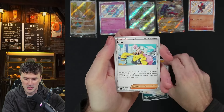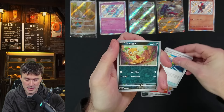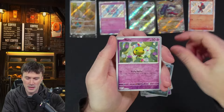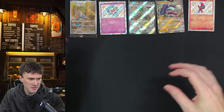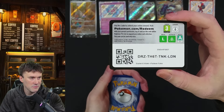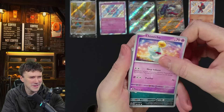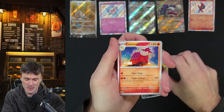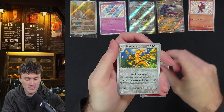Absolutely amazing. Okay, cool — let's see anything else. It felt like two cards. Silos are okay, that's fine. Two more packs left. The code card — I think they redid the code card, there's a bunch of stuff on there, not sure if that's normal. Alright, Ghastly, Paldean students — we've got a ton of them so that's super fun.